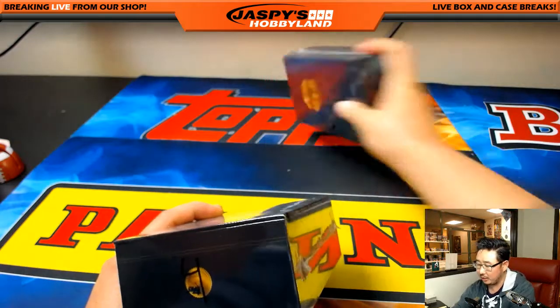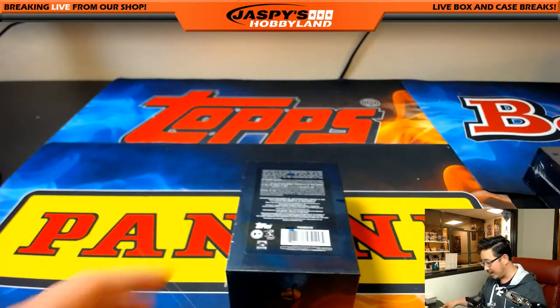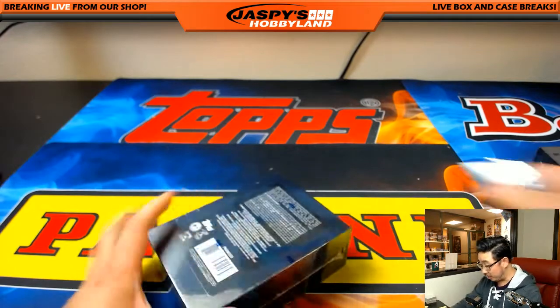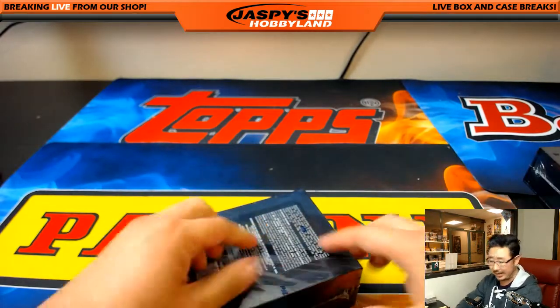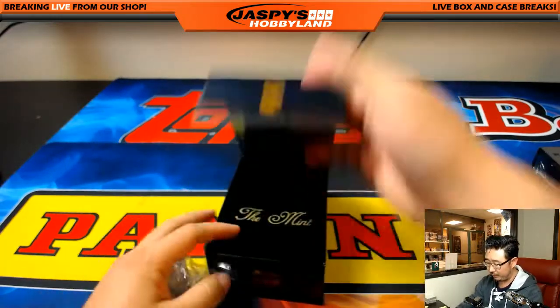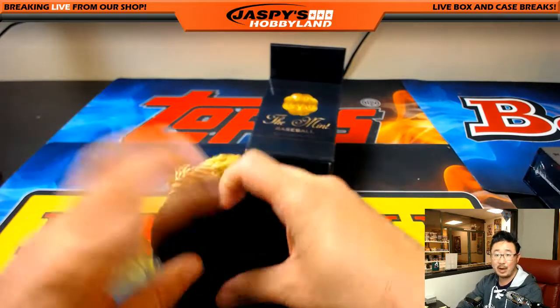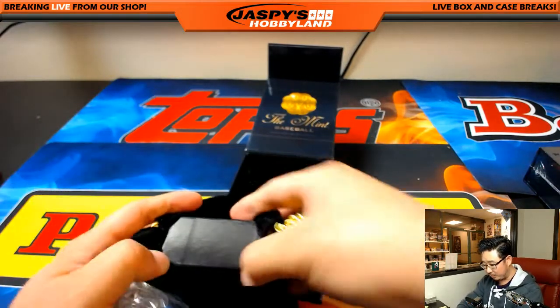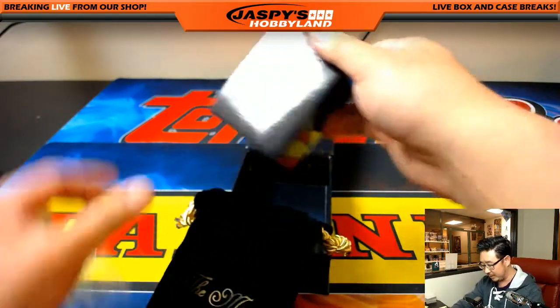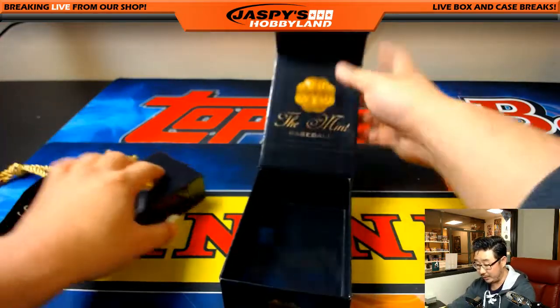This one box break is already in the store, so check that out. We'll knock out this case, and we just got a fresh case delivered today of the Mint Baseball, so we can start another one box break from a fresh case. We'll randomize this velvet pouch to somebody at the end of the break as a sort of consolation prize, or a cherry on top if you get a hit.